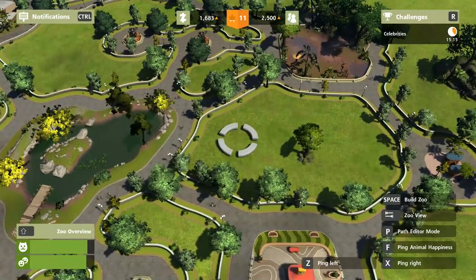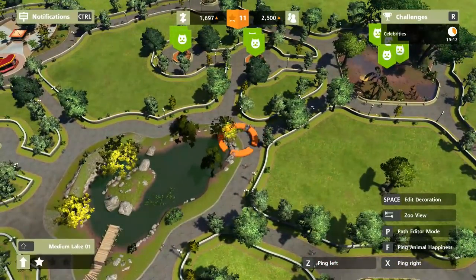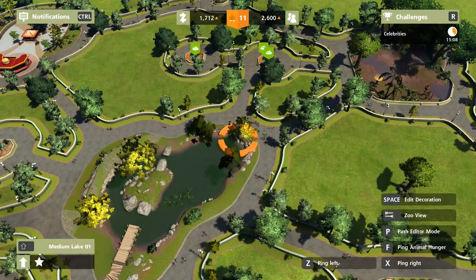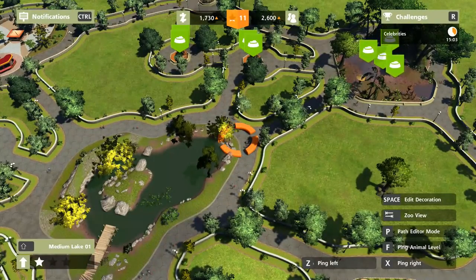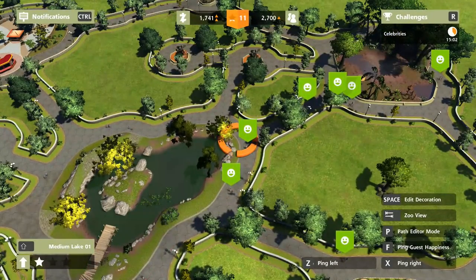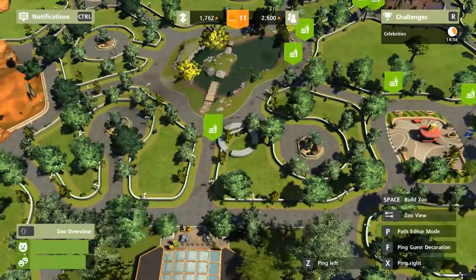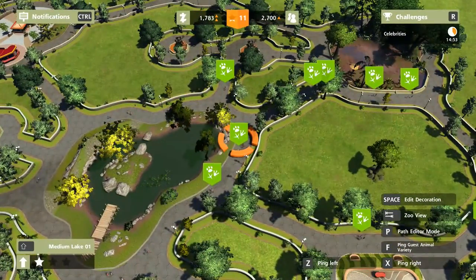We need three more ratings if we're going to complete this mission. Animal hunger should be fine, animals are happy. It's the guests we need to check. Guest happiness is good, guest food is good, guest decoration is good, animal variety is good.